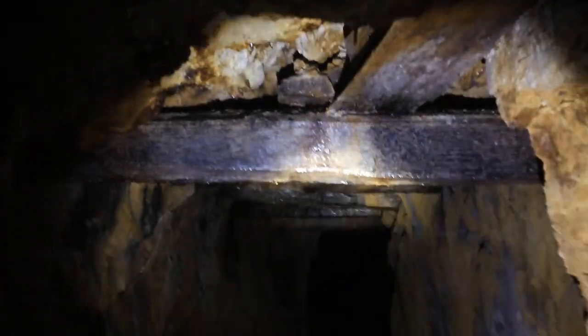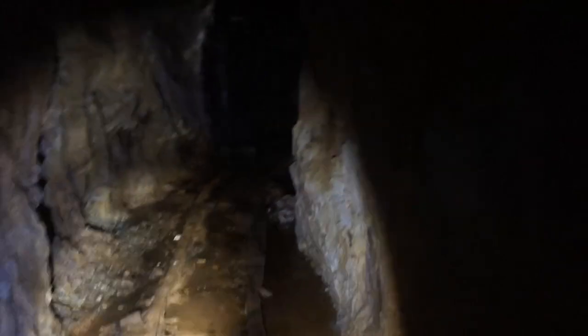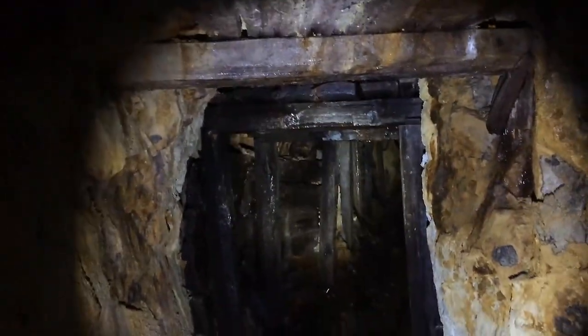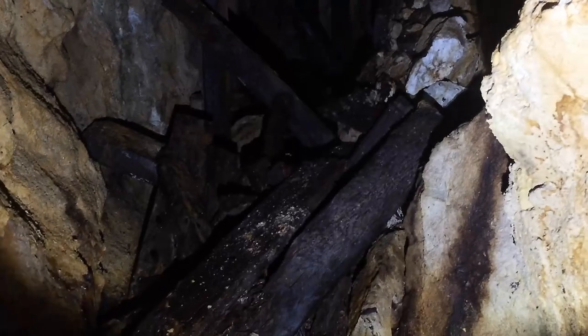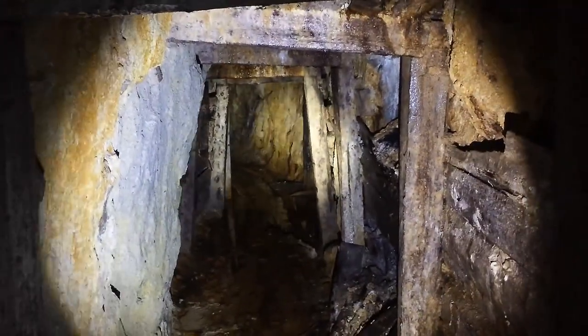Here's the left branching tunnel — there's some timber above me and another timber section up ahead. Past that timbered area there's a section that's badly collapsed. The tunnel just ends right back there. Past these timbers is the end of the tunnel. We're now coming back toward the portal — this is that second timbered section with the shoring visible.